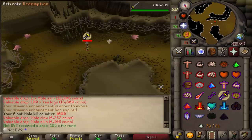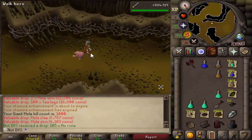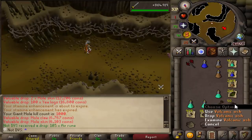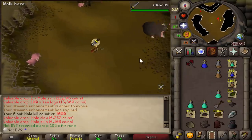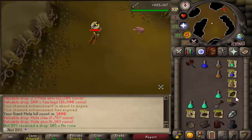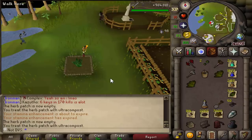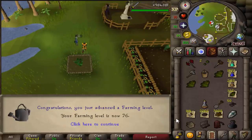1,000 kill count. I want to give an update on my prayer pots — I'm at 41 left. I started farming snapdragons and also have 50 volcanic ash for the ultra compost I need. Instead of doing master farmer runs for ranarr seeds I decided to use the snapdragon seeds I already had, since they restore prayer as well and I have about 300 of them. I'll need to farm about 650 total — about 400 more. Getting 100 XP per herb which pushed me to 76 Farming, and I'm now at just over 300 snapdragons.